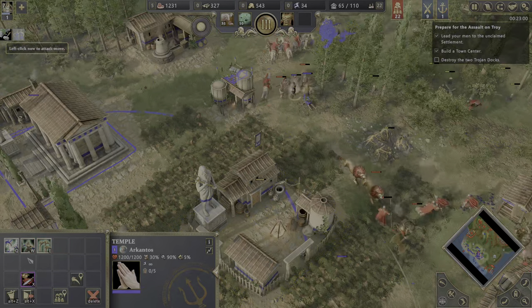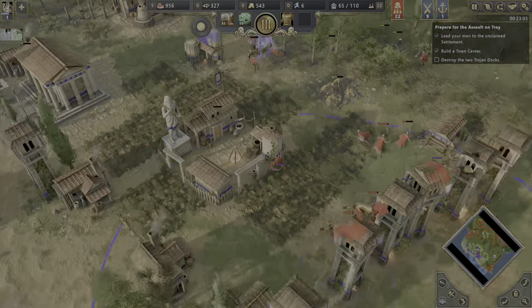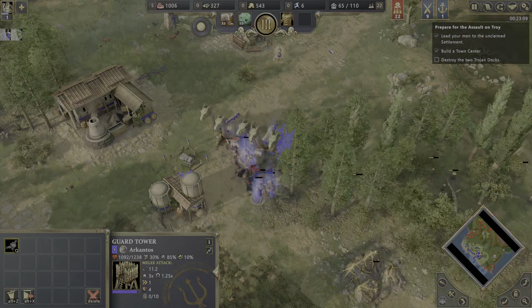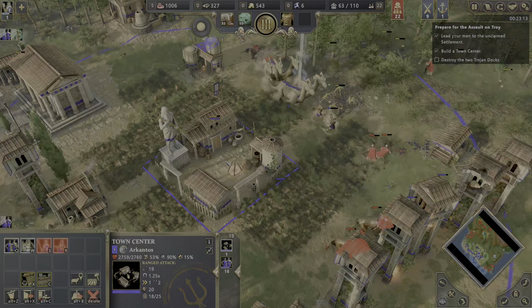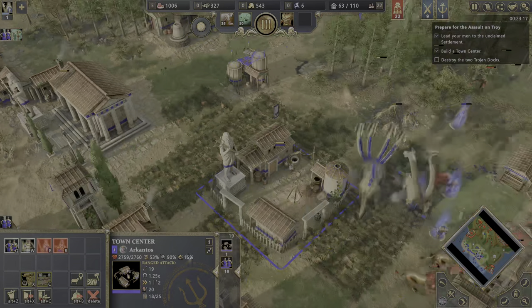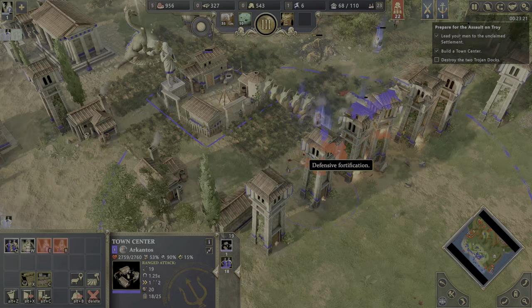Hydra, come! Spam the Hydra all over the place. Towers are not even doing that good in my opinion — we have so many towers yet we are still struggling to defend. These lions are actually so tanky.